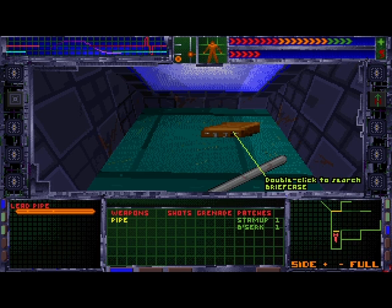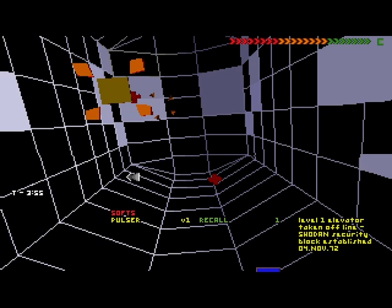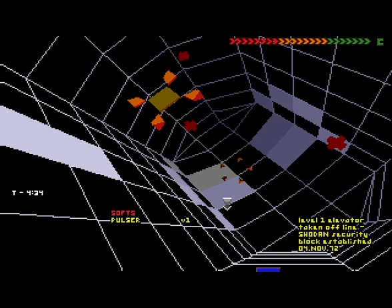The big improvement is the somewhat redesigned cyberspace realm, which was extremely disorienting a few months ago. Although it can still be confusing, cyberspace is much easier to navigate now, allowing you to control your character in three dimensions instead of two. Also, doors will now inform you that they are cyberspace locked instead of simply refusing to open.